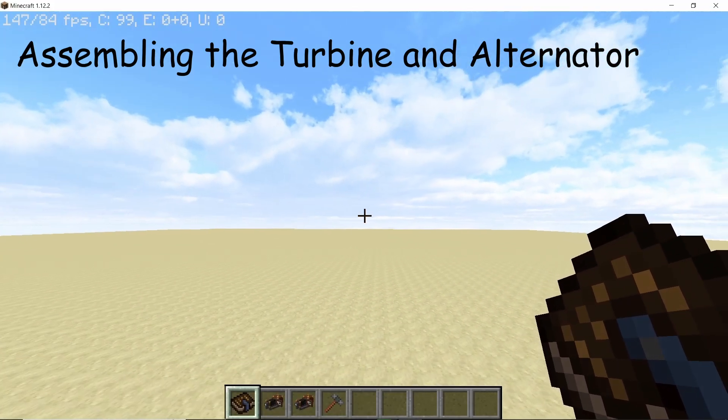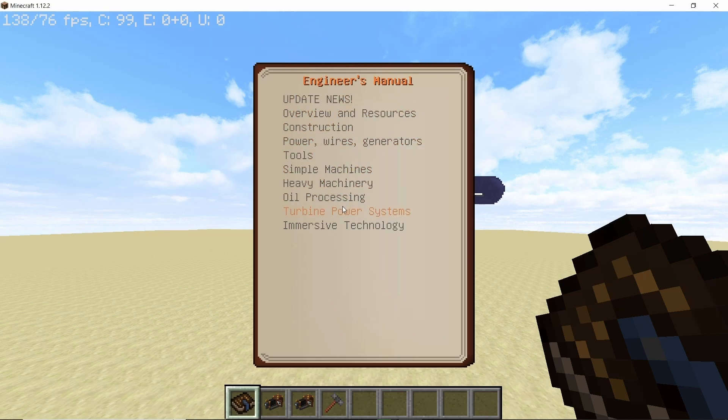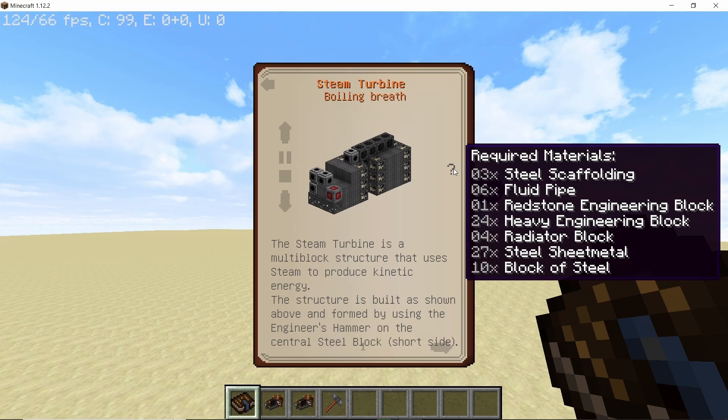First, let's look at how to make the steam turbine. Using the engineer's manual under turbine power systems, the steam turbine is made in four stages — four blocks tall. Materials required: three steel scaffolding, six fluid pipes, one redstone engineering block, 24 heavy engineering blocks, four radiator blocks, 27 steel sheet metal blocks, and 10 blocks of steel.